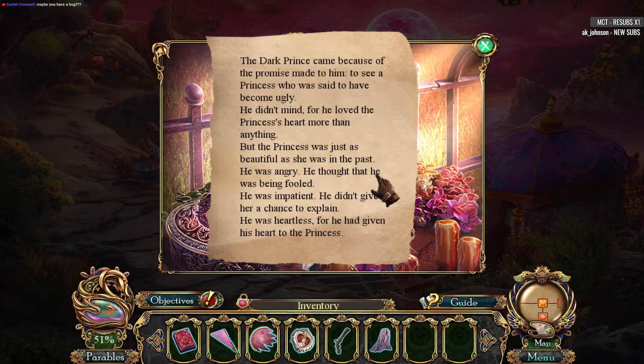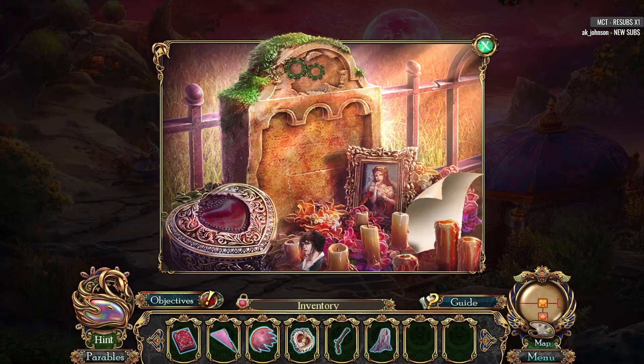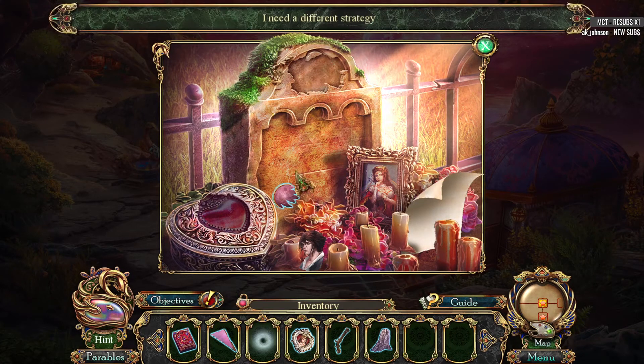The dark prince came because of the promise made to him — to see a princess who was said to have become ugly. He didn't mind, for he loved the princess's heart more than anything. But the princess was just as beautiful as she was in the past. He was angry — he thought that he was being fooled. He was impatient and didn't give her a chance to explain. He was heartless, for he had given his heart to the princess.